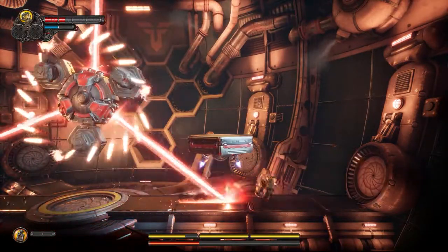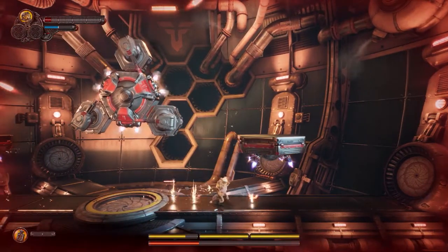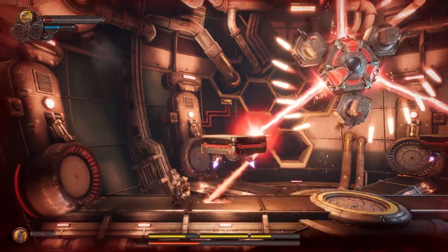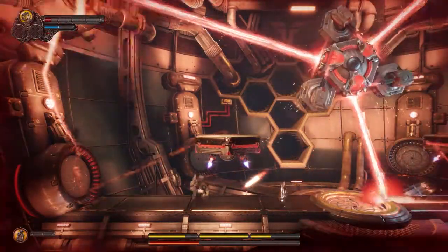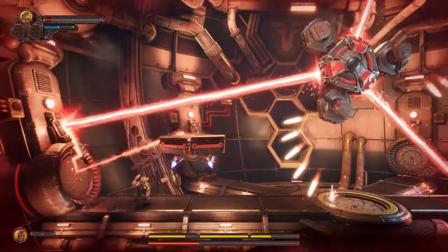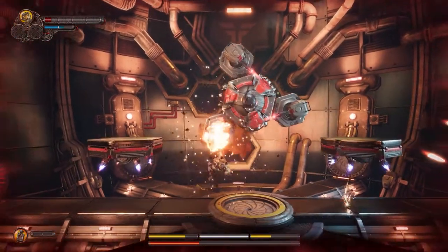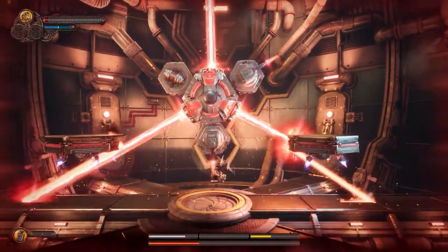As far as all the Metroidvania stuff goes, it actually does it pretty well. It's got a very large map filled with all sorts of different biomes, and it also provides an individual percentage completion rate for every different area straight from the map screen. All you have to do is hover over an area and it will show you a percentage. I always love it when Metroidvania games do that — it makes it a lot easier to revisit areas and go back for old secrets.